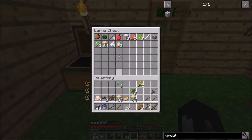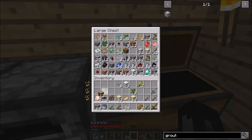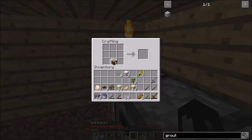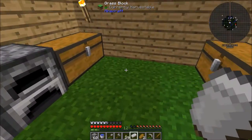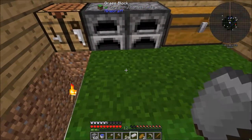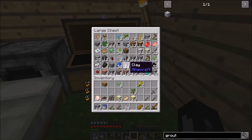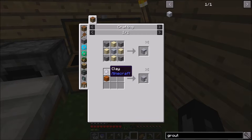We can make a bed - I forgot about that, that's a big thing! Now we can sleep at night. It's a white bed - I didn't know it did that. Let's find a good spot for it. Now we need to make some grout - we need gravel, clay, and sand.